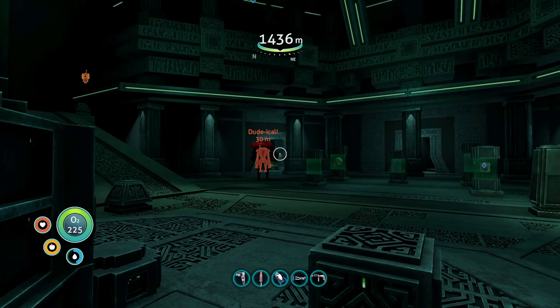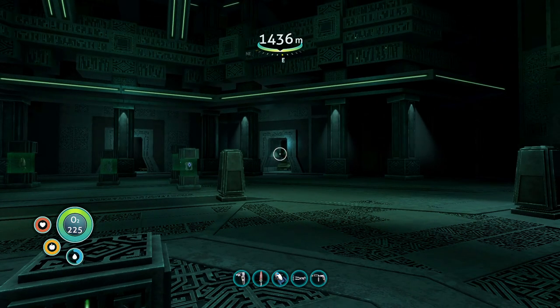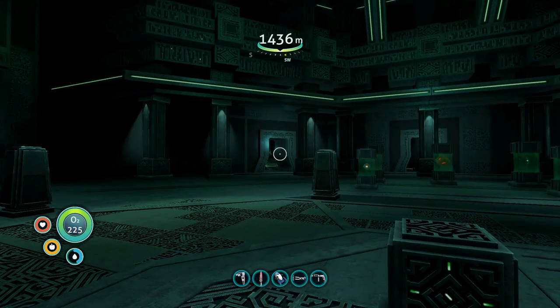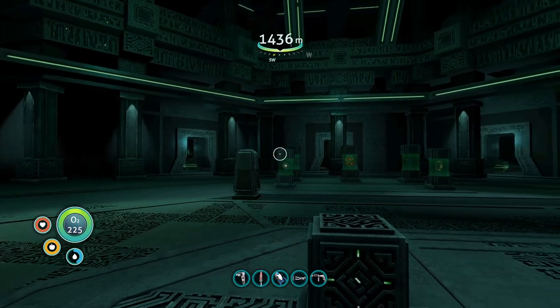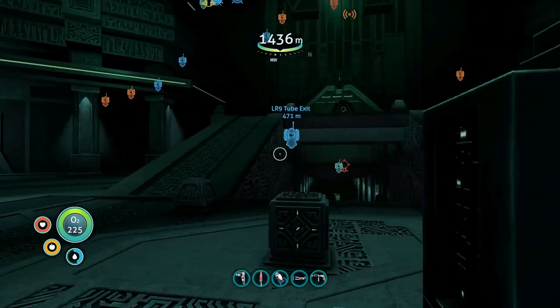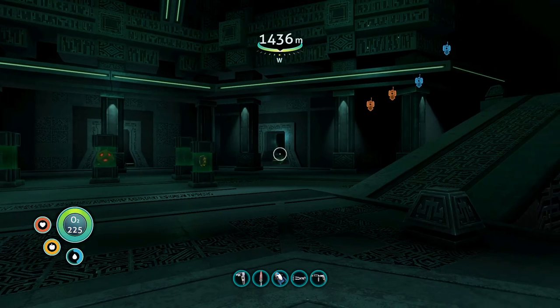Portal one takes you to the bulb zone for the bulb bush. Portal two, which is to the left of the moon pool, takes you to a mushroom forest for the fungal sample. Portal three, to the right of the moon pool, takes you to the lost river for ghost weed. And portal four, which is the first door to the right if you're coming up the ramp, will take you to the crag field for the eye stock.